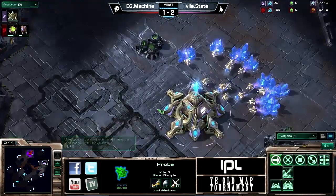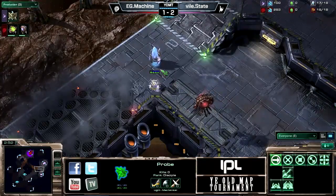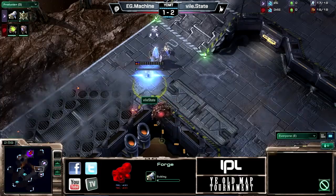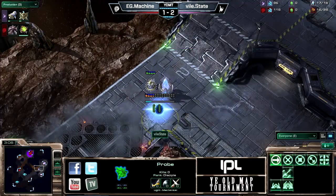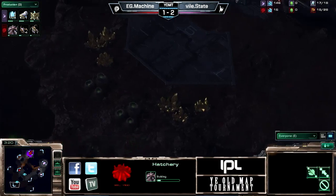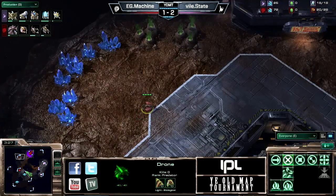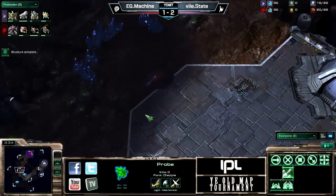State has his nexus on the way. We kind of joked before about how we've never seen players go command structure first or nexus first on this map ever — this is breaking new ground. Machine is taking his third already, and not the gold. He's not trying to sneak a gold or anything like that. He's putting down a third hatchery right away. He may cancel it once a probe gets by — that's a possibility. Most zergs would just leave it up and take their third.